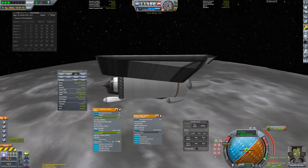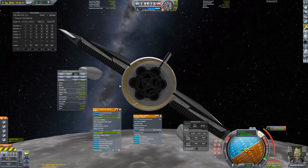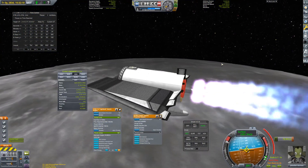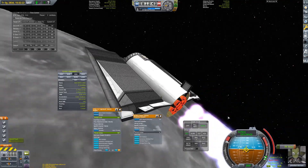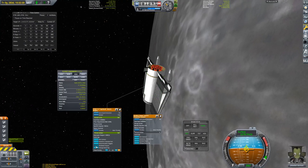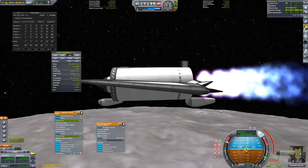The capture, when performed with the ion engine, would take about half an hour. However, since we have shed quite a lot of mass from the xenon we have burned, we once again have more than our required delta-V in liquid fuel, allowing us to perform the capture with the Nerv in just 13 seconds. A lot of periapsis kicks then bring us down into low lunar orbit, and we get ready to land.